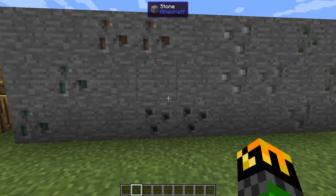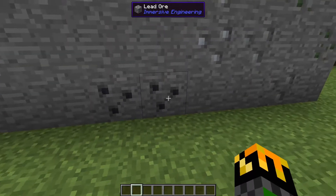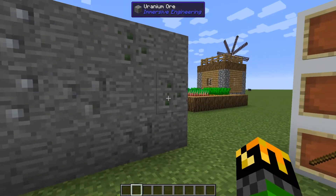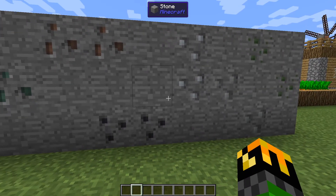When you go mining you will also see some new ores. They consist of copper, bauxite, lead, silver, nickel, and uranium. Now, some of these are a little hard to spot, so you will have to be looking close when you go mining.